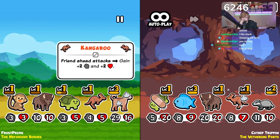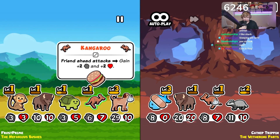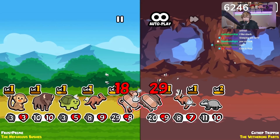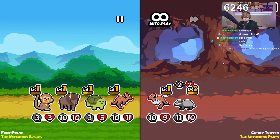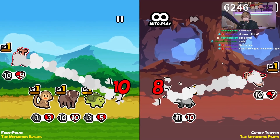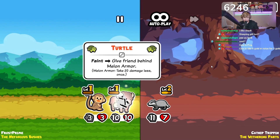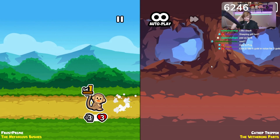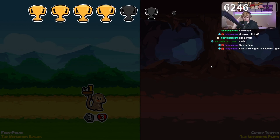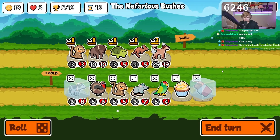Oh excuse me gamer, were you wanting to use melon armor? It'd be a damn shame if I did exactly lethal on you. That'd be so sad if I just instantly exactly killed you. Monkey holding it strong, baby! Win number five — we still got three losses to go and we're absolutely owning. Let's go ahead.